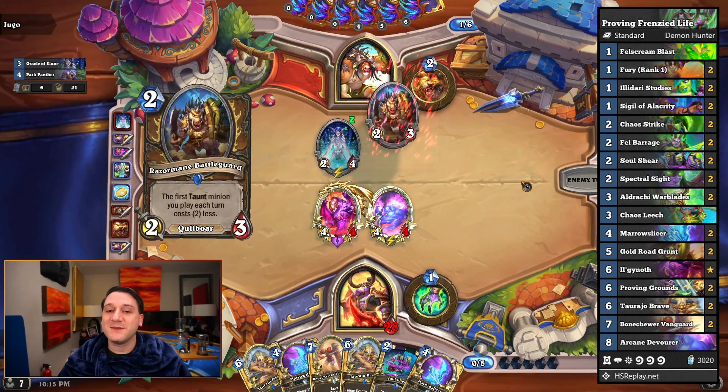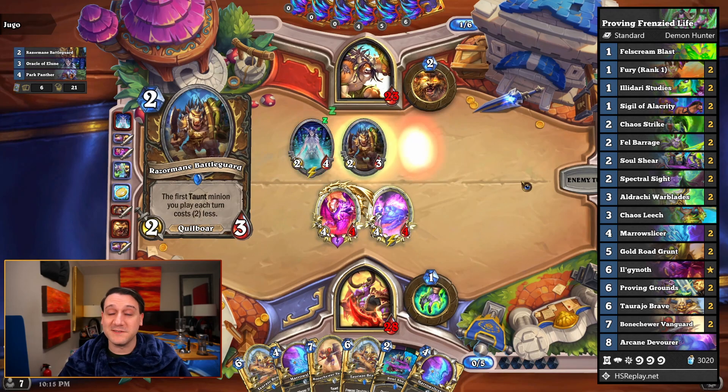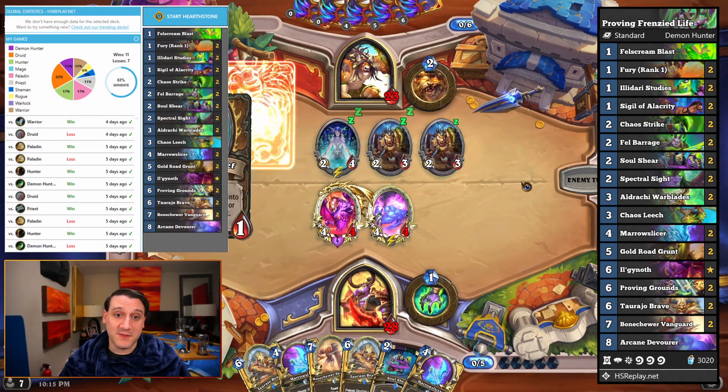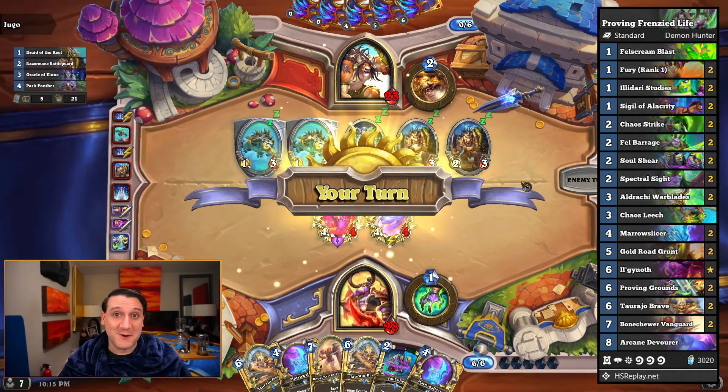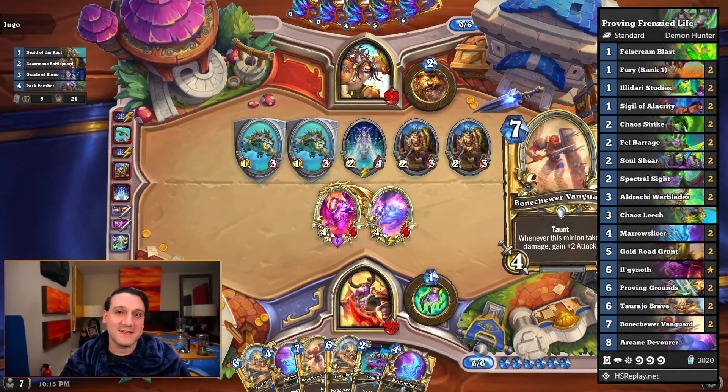So while it may not be the strongest build of Proving Grounds Demon Hunter, we went 11 and 7 with the deck, giving us a 61% win rate. And yeah, it was quite a bit of fun to play. Check out this highlight and let me know what you think.